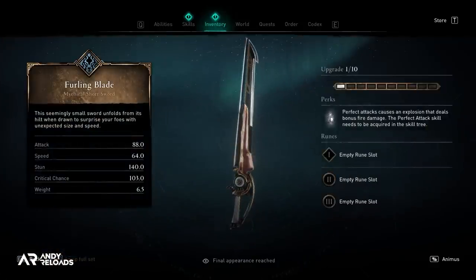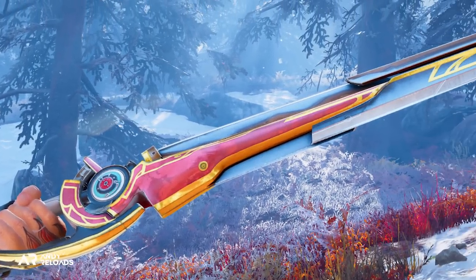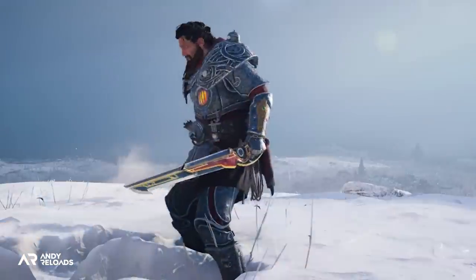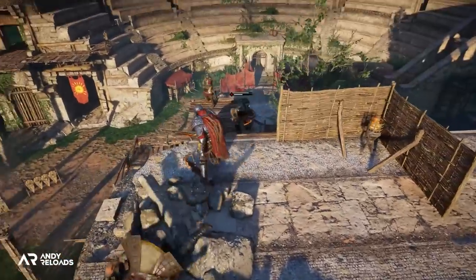The next short sword is called the Furling Blade, which is different in aesthetic design to the Vorpal Cutlass but still follows the same concept — a subtle motion animation when equipping the sword for combat, as well as a perfect attack causing an explosion, but instead of poison you'll be dealing fire damage.